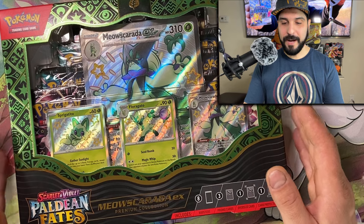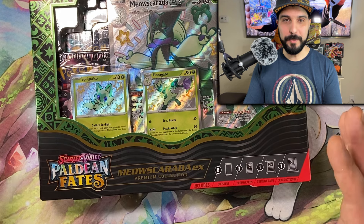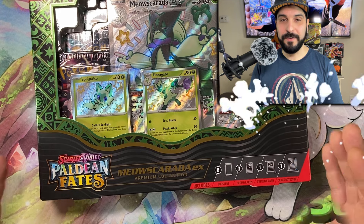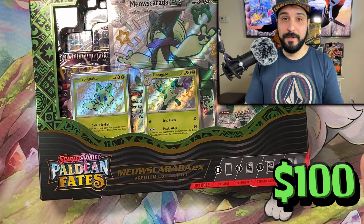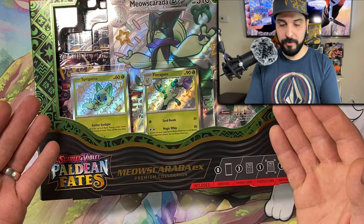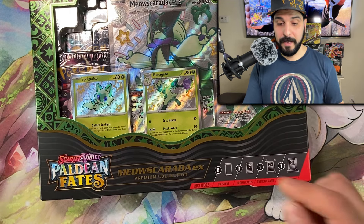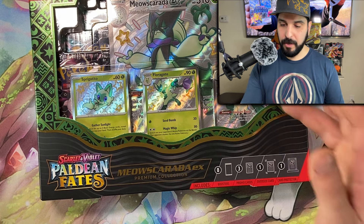Here is the Meow Skorado EX — I don't even want to open it, that's how beautiful this is. And I'm sure you guys are on the same boat. For $50 at GameStop, can today be the day that we pull maybe a $70 to $100 card? You never know. Could this box pay us back from what we spent? As you can see, you have the three Evolution cards here of Meow Skorado. So you start with Sprigatino, you got your Florigatu, and then you got your Meow Skorado EX Shiny card.